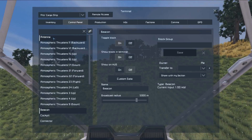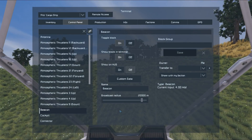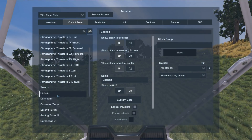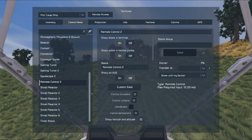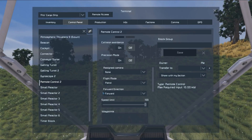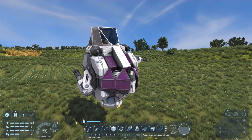We also need to have a beacon or an antenna, and you probably want these set to broadcast radiuses of at least 15,000 — we'll just go 20,000 for the sake of it. This means that we'll be able to see this ship when it spawns in. Next up, for a planetary cargo ship you need to have a remote control. This isn't necessarily true of a space-based one, but for a planetary one we need a remote control and that needs to be set to flight mode 'One Way'. Now that we've got the beacon, the cockpit, and the remote control, let's make sure that all these inventories are full.